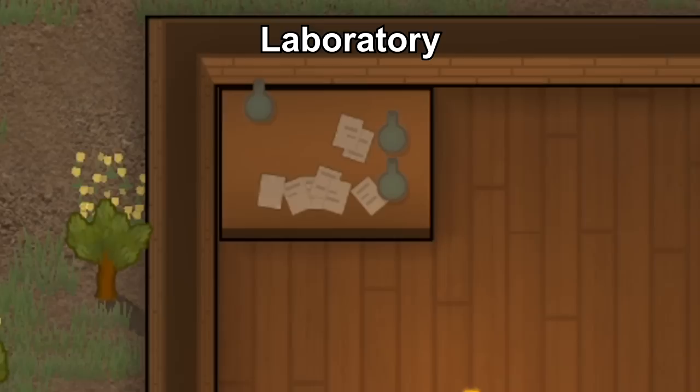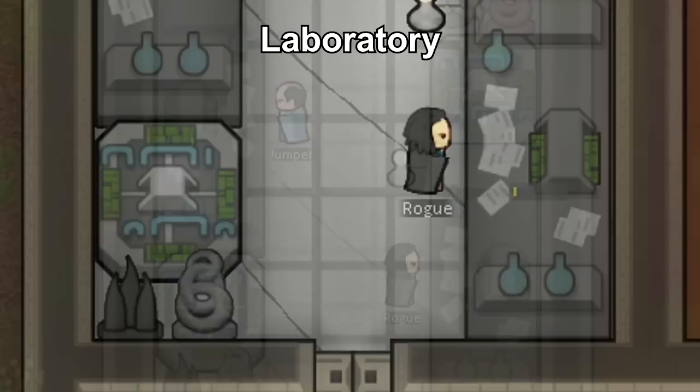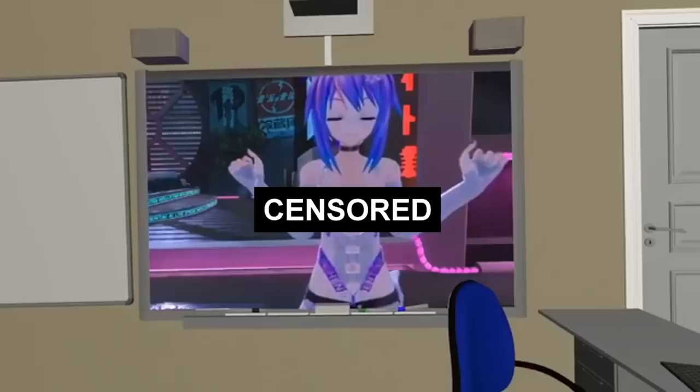A regular research bench is good enough for your colonists in the early game, but as you progress, make a room big enough for your multi-analyzer along with your research table. Add in sculptures to make the environment more beautiful, as your colonists will be in there for a long time. Use sterile tile, as cleanliness improves research speed.